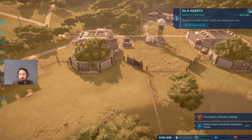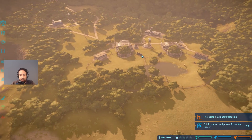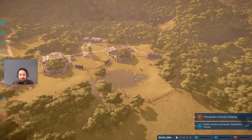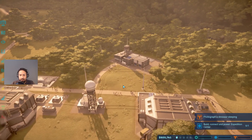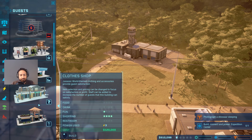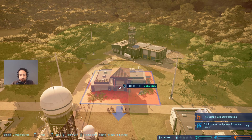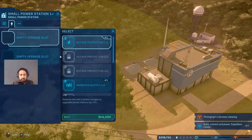We're at 24,000 now - 27,000 excellent! With these fences being constantly wrecked by storms it's important that we have enough security to keep these dinosaurs inside their enclosures. If they get out, guests can run for the emergency shelters, but they won't be happy. Let's give the guests something to make them happy. Should we go for a restaurant? Let's put a restaurant down - it costs 150,000, that's perfectly doable. Let's put it right there.